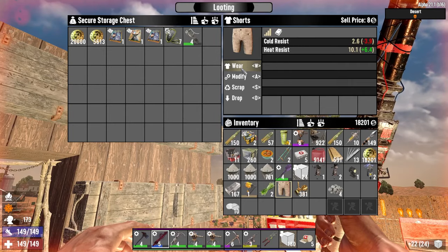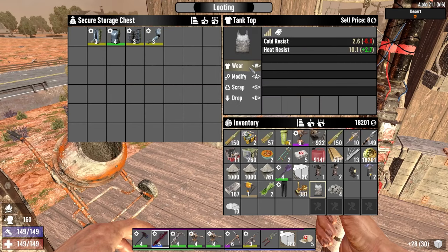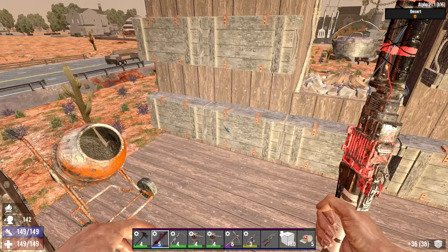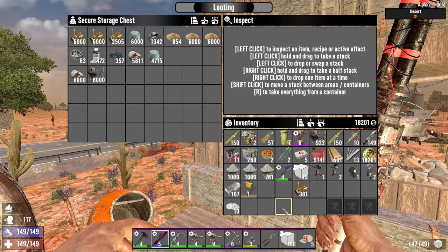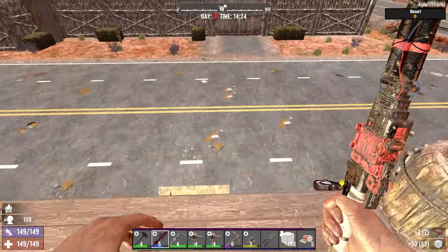See — plus 6.4 heat resist. Let's just wear the shorts and tank top for now since we're going to be here all the time. We'll keep the other gear back for another day. Make more cobble — we need it, it's astounding how much you go through. We came here for an engine anyway — we've got two, that'll do.